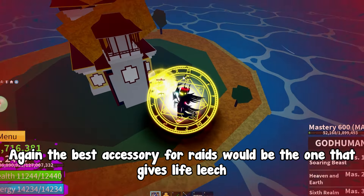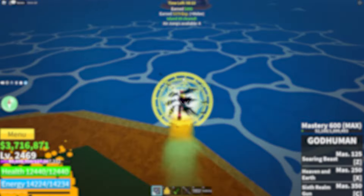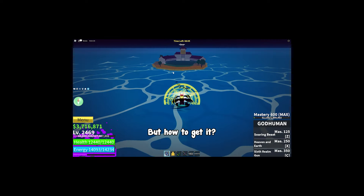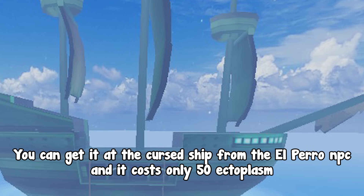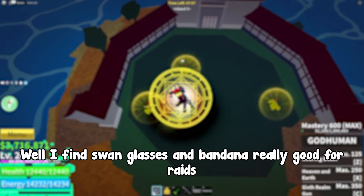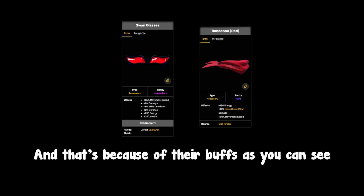The best accessory for raids is one that gives life leech, and that's the Ghoul Mask. It also gives some energy and movement speed buffs as you can see. You can get it at the Cursed Ship from the Elparo NPC for only 50 ectoplasm. Other accessories I find really good for raids are Swan Glasses and Bandana, because of their buffs.